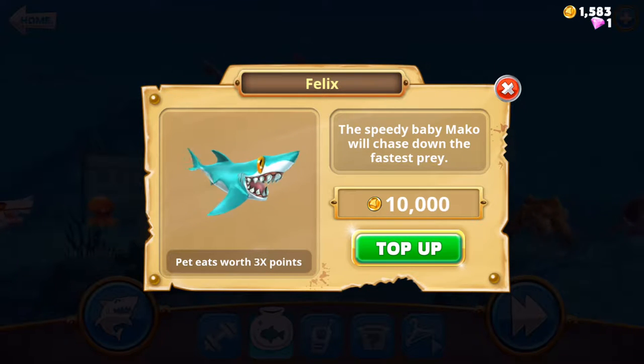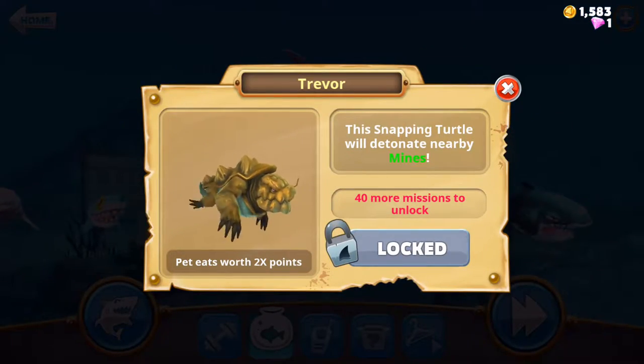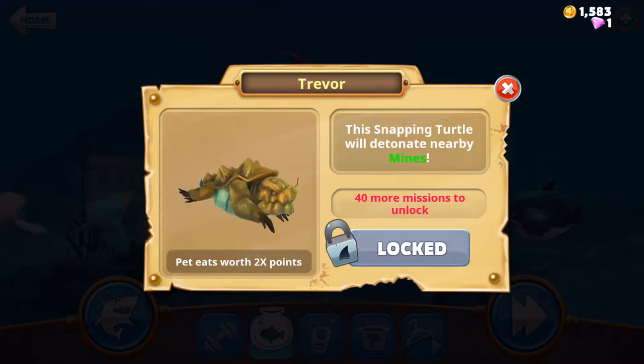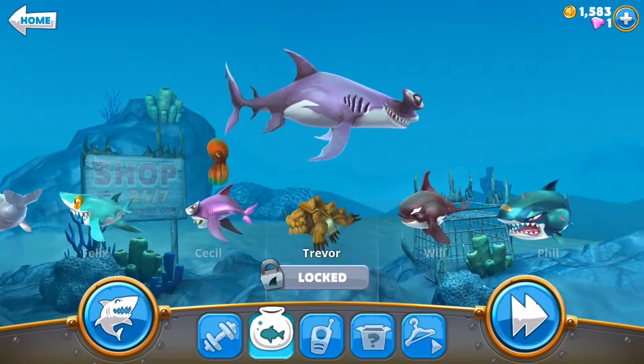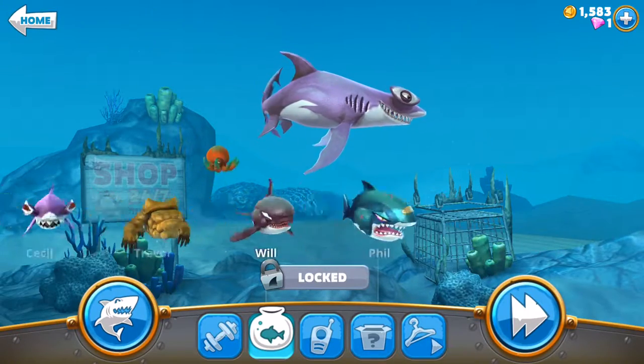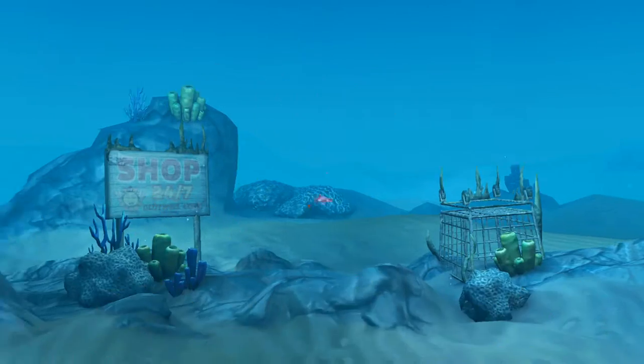There are different kinds of pets that do different things. Trevor the snapping turtle will detonate nearby mines - and look at that face, snapping turtles are mean! Then there's Mr. Phil - this baby great white can eat more prey than the other babies. Pet eats are worth six times points, but it's for the XXL shark.